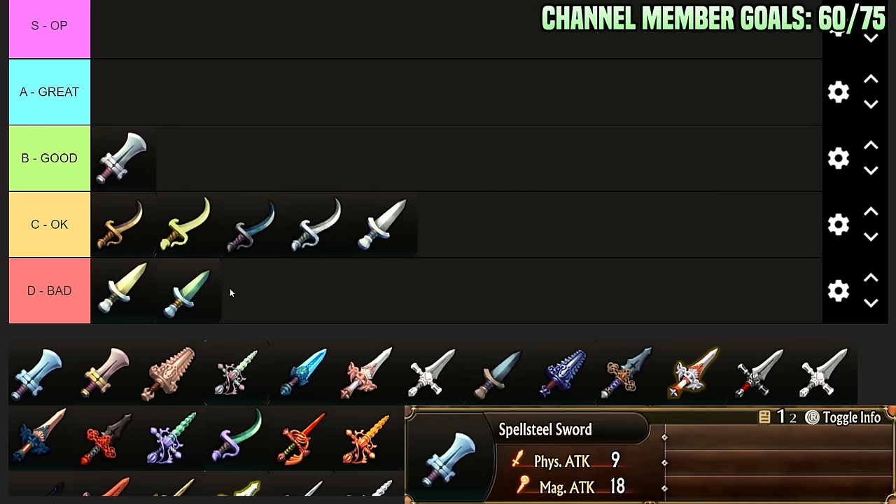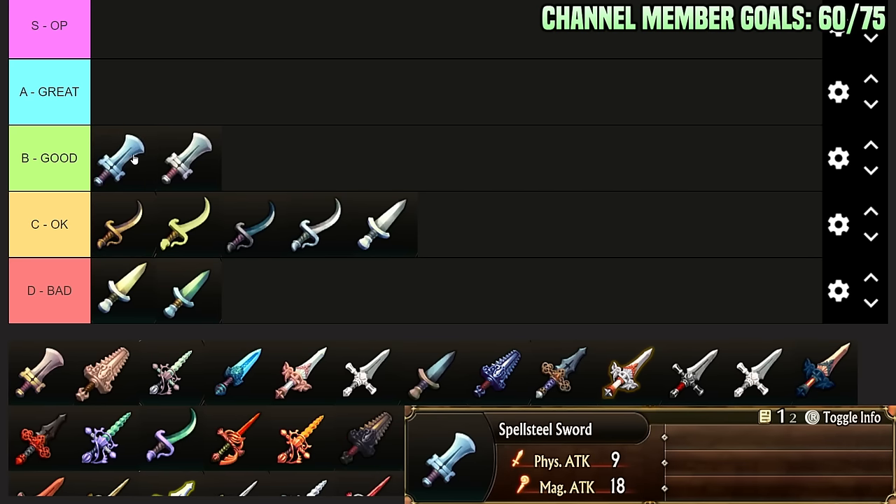Spellsteel Sword: this is just better than the Greatwood Sword stat-wise — a little bit higher stats in both ways. So if you're an Elvish Fencer, you just want to upgrade to this immediately. Now it doesn't have the magic defense, but magic defense on those classes — they're evasion tanks — they tend not to get hit anyways. So that's that.